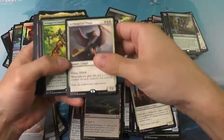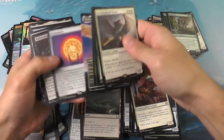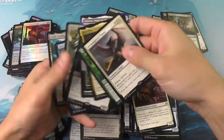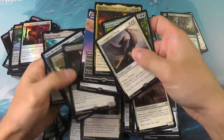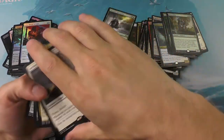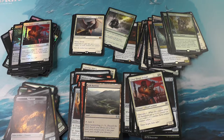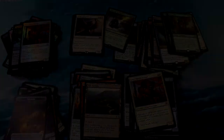Let's take a look: nine mythics total, including a Jace and a Karn. As I said, it was a pretty successful box. Thank you so much for watching us here on Smooth Magic — until next time, we wish you all a smooth day.